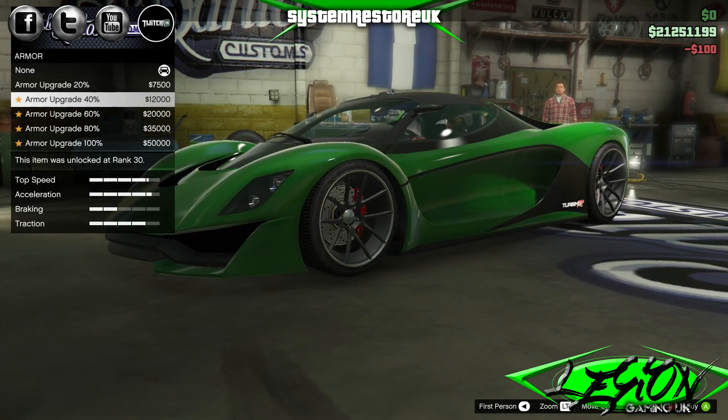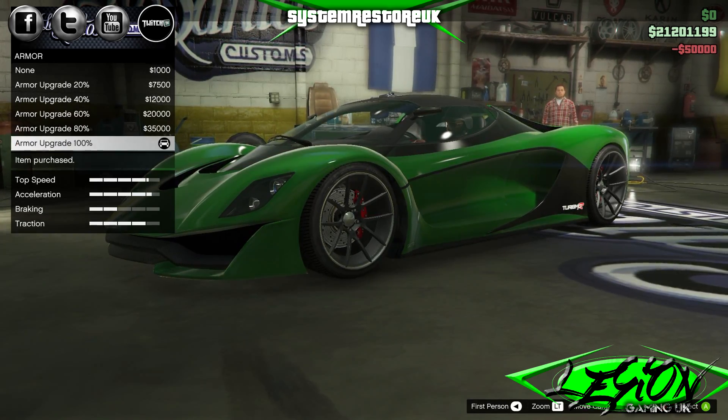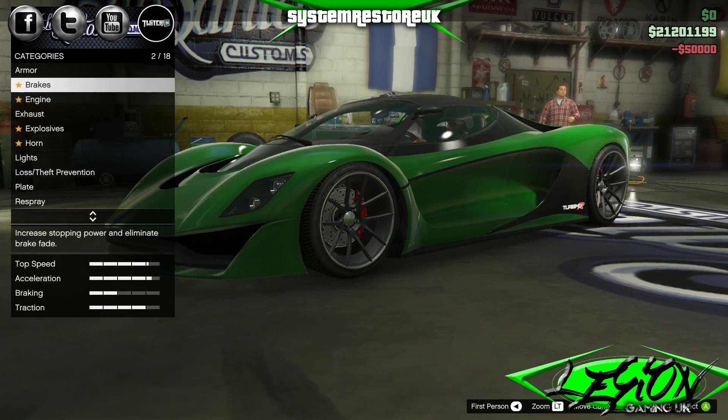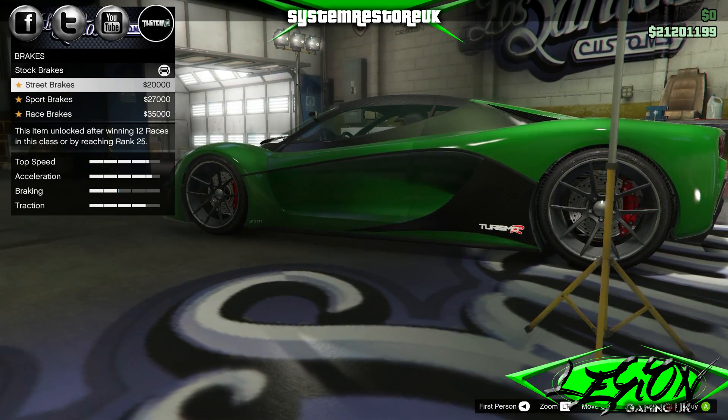So, armour — usual stuff here: 20, 40, 60, 80 and 100. The armour upgrade for 100% on this is £50,000. There are 18 options on this one. Brakes: street, sport and race. Race brakes are £35,000.